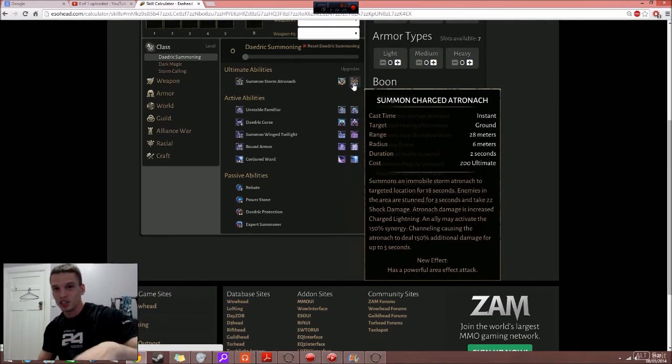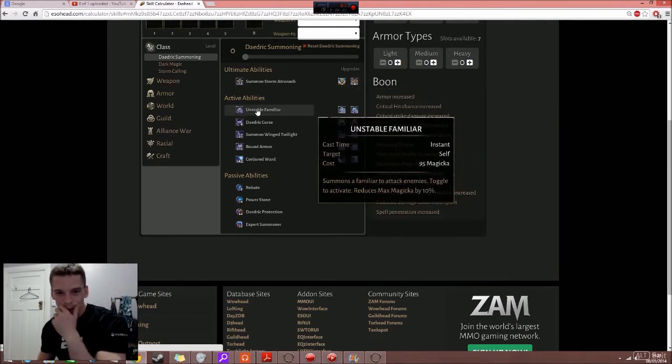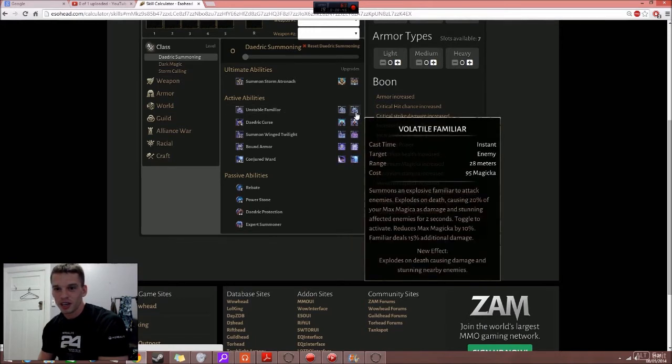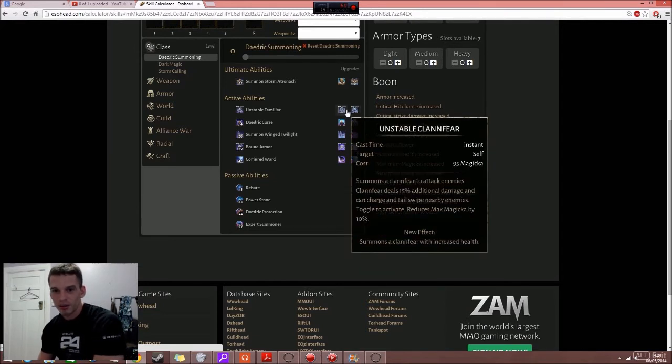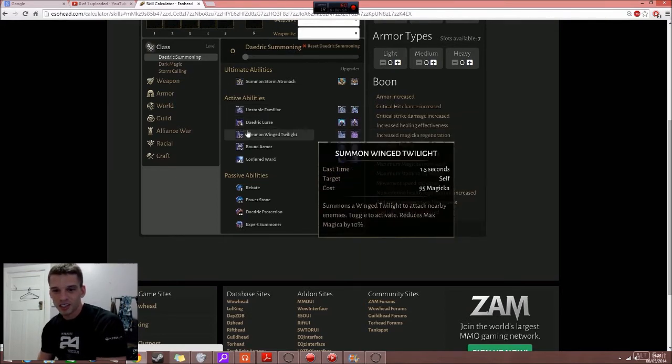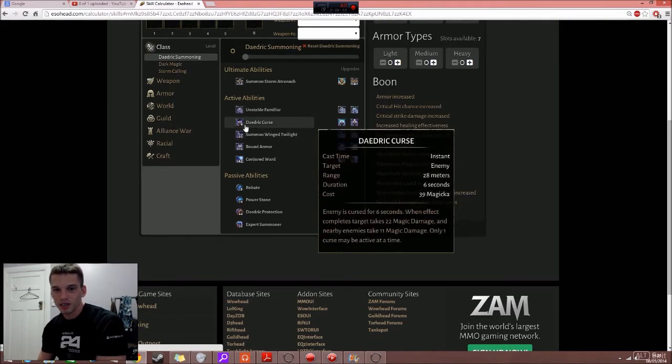Unstable Familiar summons a familiar to attack enemies — toggle to activate, reduces magicka by 10%. One morph is a Volatile Familiar that explodes on death causing damage and stunning nearby enemies. The other is a Clan Fear with increased health — Clan Fears are much better than the familiar. The Clan Fear with increased health is obviously what you want.